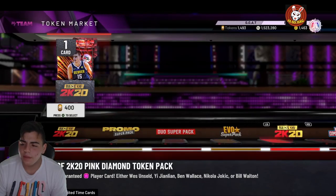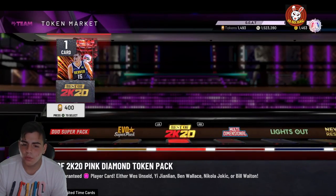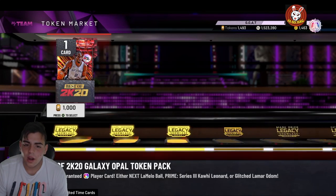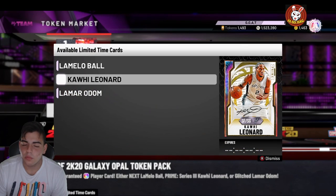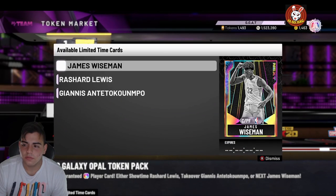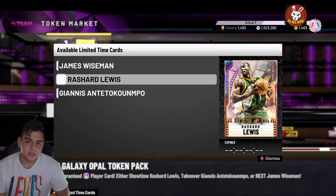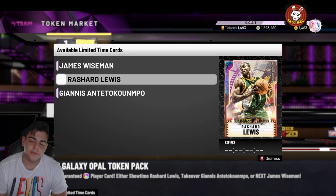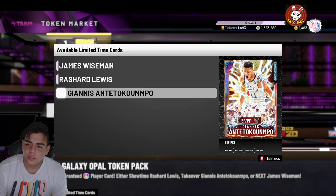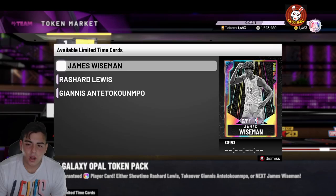There's only three packs in each pack, which is interesting. If you really want to spend a thousand tokens — which I'm debating — I'm most likely gonna pop this one, because if you get Rashad Lewis for a thousand tokens, that's about 500,000 MT. This pack is about 500,000 MT value, and the other would be the bust.